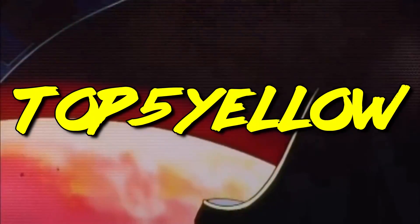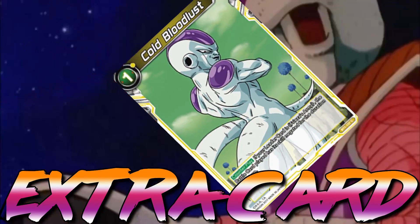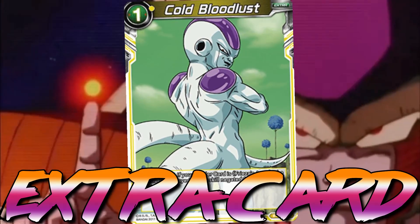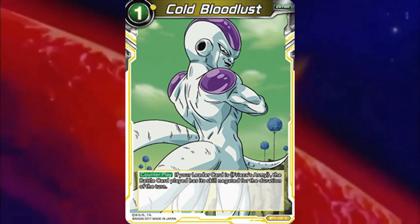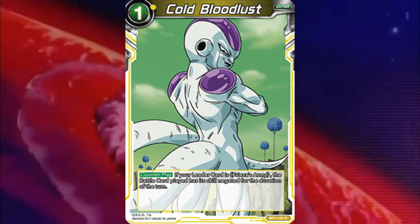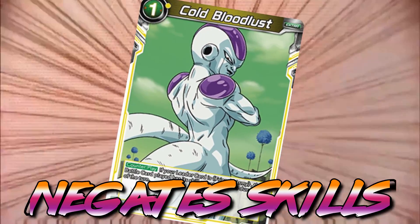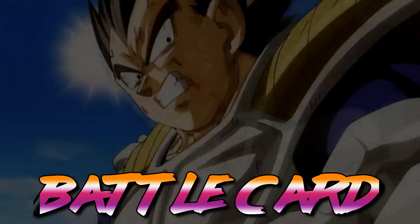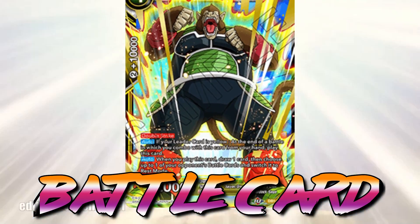The most powerful color in the game happens to be yellow. One of the strongest yellow extra cards — some might even say the strongest card overall — is Cold Bloodlust. This card is simple yet very powerful: it negates a battle card being played if your leader is a Frieza's Army leader. Moving on to the best yellow battle card, with a base power of 20,000 and double strike, we have the Great Ape Bardock, Raider's Cry.